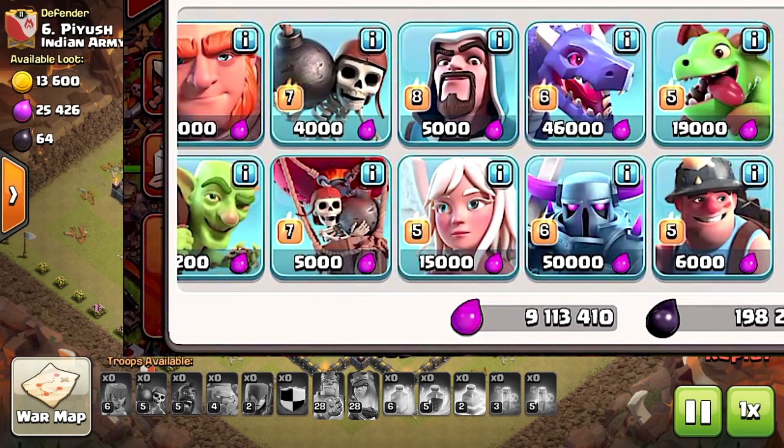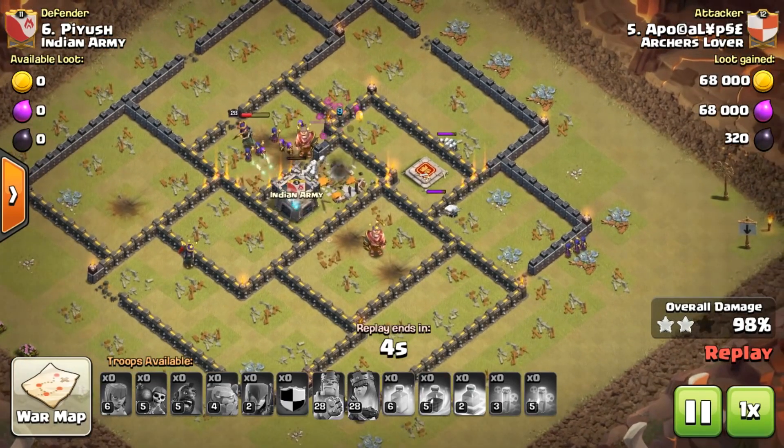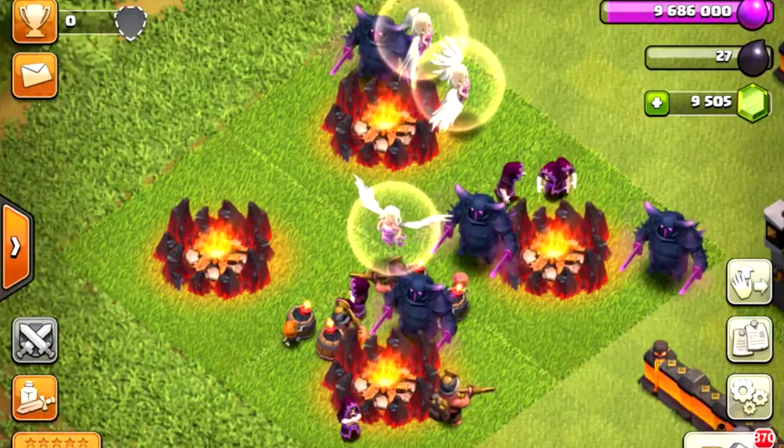Miners did not make that much impact in Clash of Clans — they are kind of like the 2015 Valkyries. But in this update we are going to see a major change in the Miners, so we can expect a lot more Miner attacks. Wallbreakers are going to be level 7 now. Here is the picture of all 5 troops with their upgraded levels, and we are going to see a lot more of that in our army camp soon.